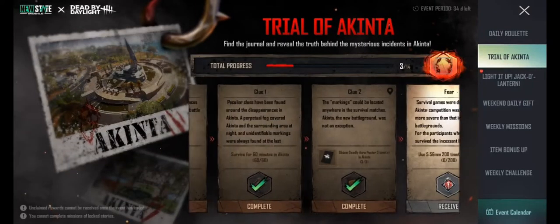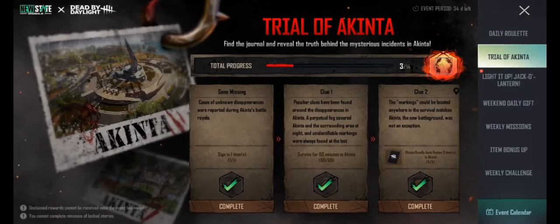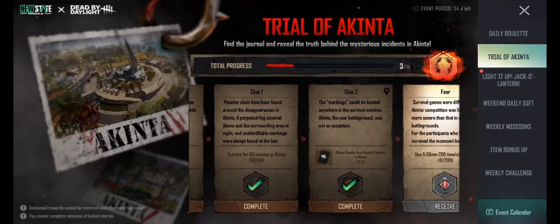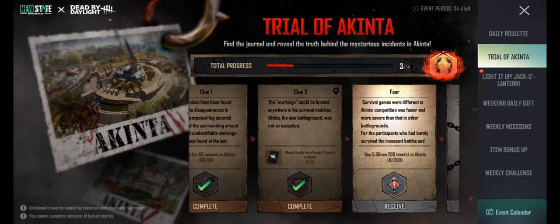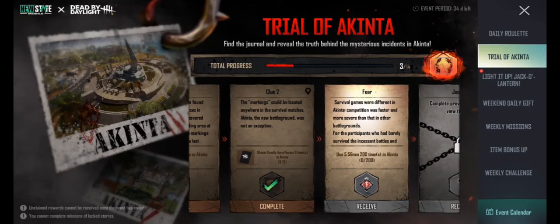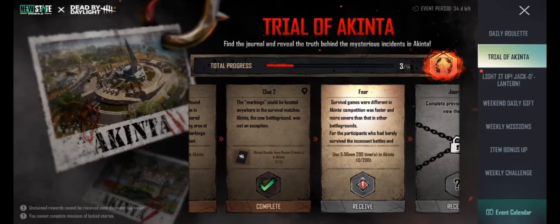Hello survivors, welcome to Danbo DN. In this latest update, New State has collaborated with Dead by Daylight. As a result, we can see some events, missions, and skins. Today we are going to complete the event mission called Trial of Akinta. This mission is similar to survivor story missions.